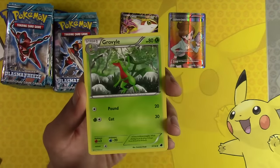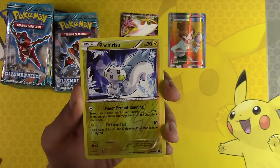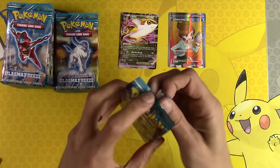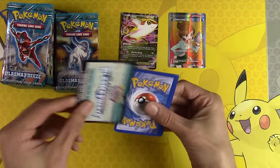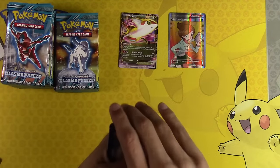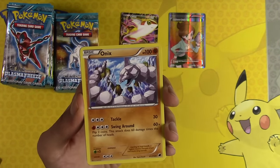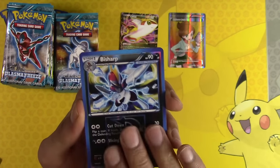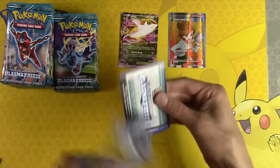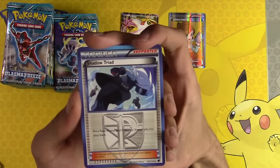Jolteon, Miltank, Druddigon, Pachirisu! Kingdra. Sorry, I'm nervous - not very often I get to open Plasma Freeze Booster Packs. Could be an Ultra Ball sitting in here. Espeon, Nidorino, Onix, Bisharp, Hydreigon. Not much else coming out EX-wise out of this box so far. We're probably about a quarter of the way through. Shadow Triad, Nidorino, Onix, Zweilous, Glaceon.